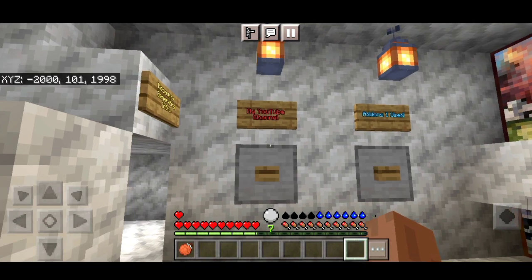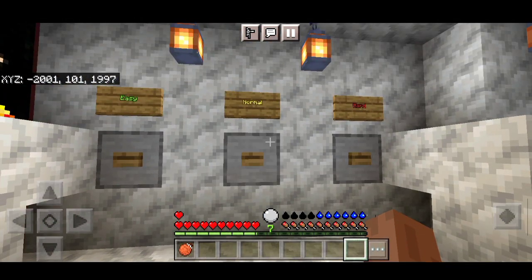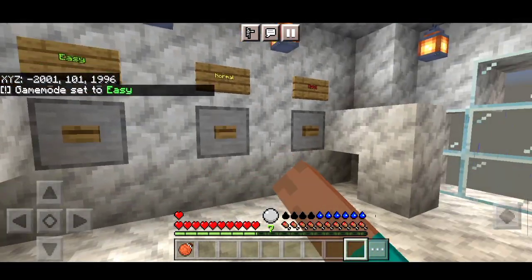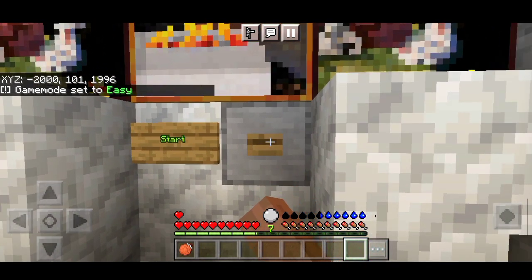In the lobby, you can learn more about the map. I will play it in easy mode - you can select any mode you want. Then tap the start button and go and start the map.